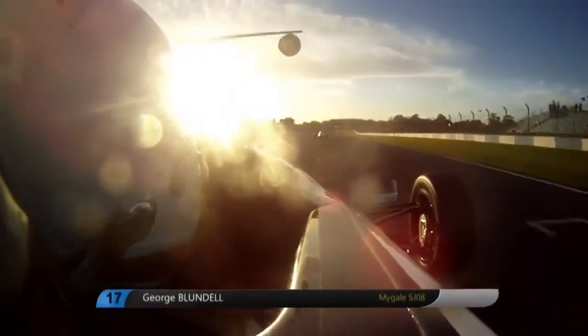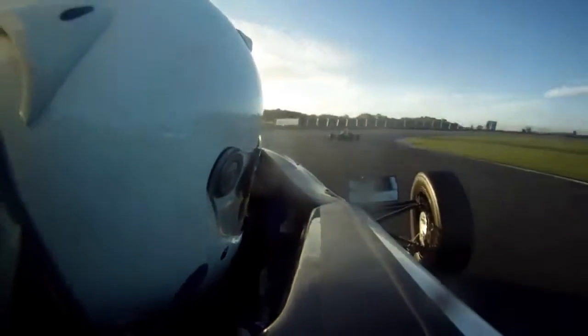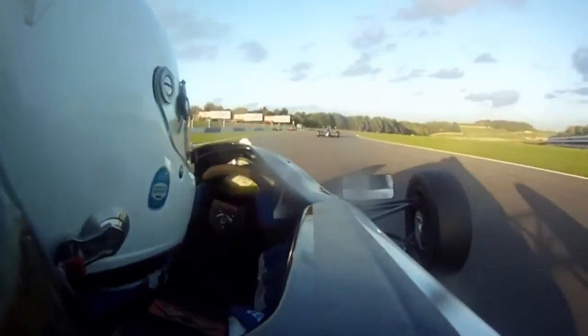So here we are at Donington Park, coming up into 4th gear, moving over to the left to try and get a nice wide line into the first corner, which is Red Gate. Spying the brakes, down into 2nd gear, trying to get close to the apex, squeezing on the accelerator, trying to get good traction.